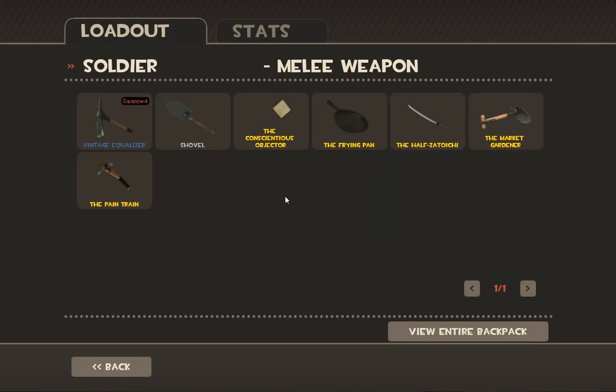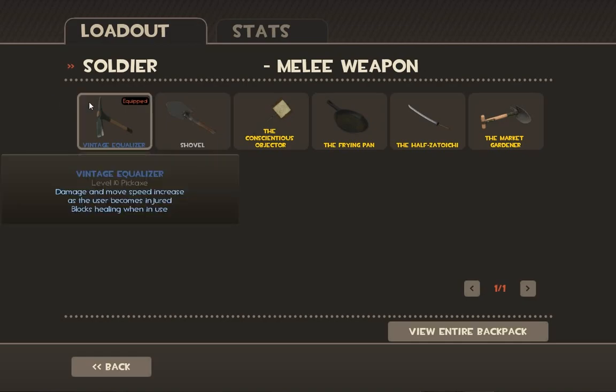Then we have the Equalizer, which is the best melee weapon for the Soldier — hands down, there's nothing better. When you have it out, the more you're hurt, the more damage it does and you can move faster. At really low health, this thing can hit for 100 damage — it hurts a lot. You can also use it as an escape tool because you run really fast when you're hurt. At full health it's actually worse than the shovel, but at full health you should probably be shooting rockets anyway. The only downside is it blocks healing from medics while you have it out.